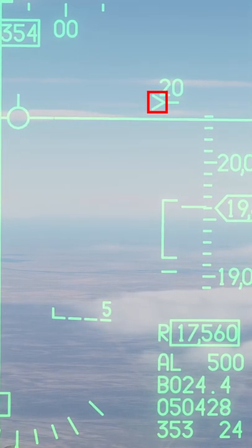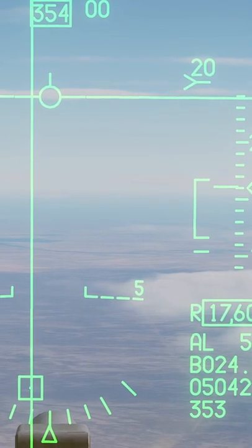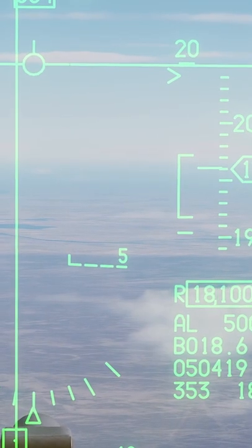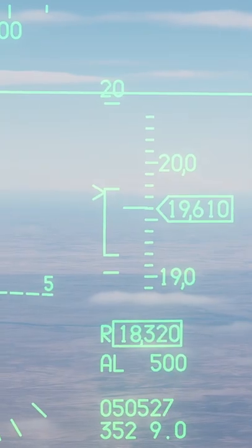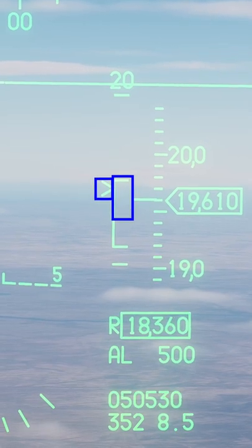On the HUD, you have a caret and an open bracket on the right side. For best success, I recommend releasing the JDAM when the caret is within the top half of the open bracket. You can release the JDAM anywhere within the top half of that open bracket.